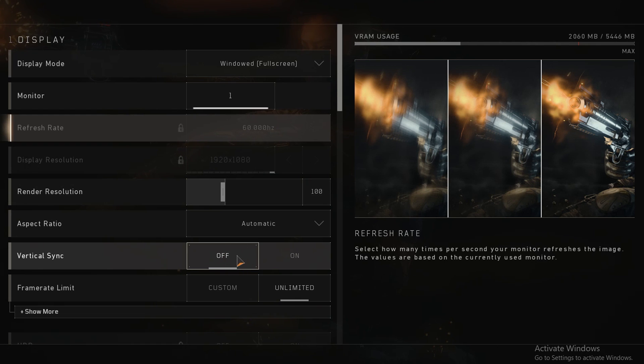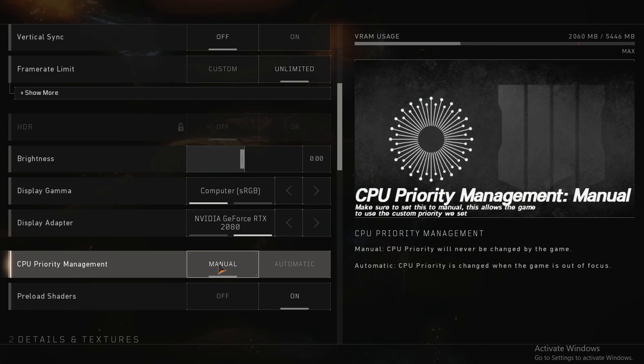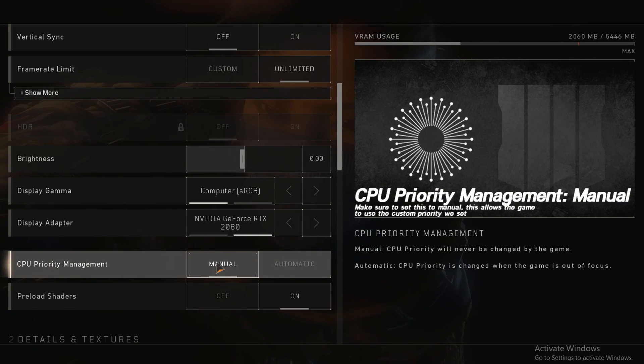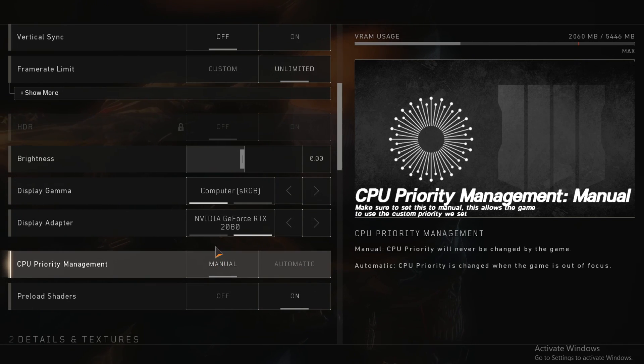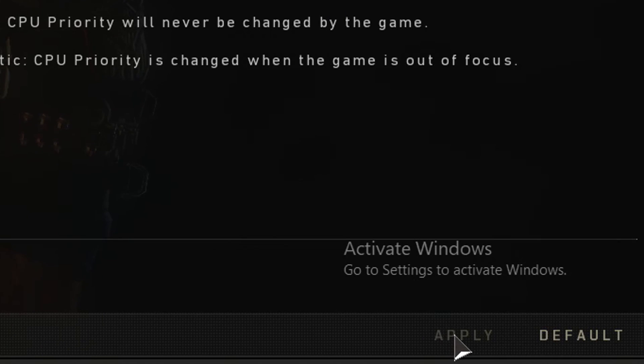Navigate down to vertical sync and ensure that this is set to off — you should never be using vSync. The only other option we're going to touch is CPU priority management — make sure this is set to manual. The reason for this is because in the last step we set Black Ops to run in high priority mode all the time, and if the game is running in automatic, it will automatically change it back down to normal. Once you've got all of that set up, navigate to the bottom right hand side and click the apply button. Avoid any other graphics options in there for best results, as they are already configured in the customized config files.